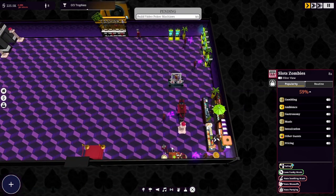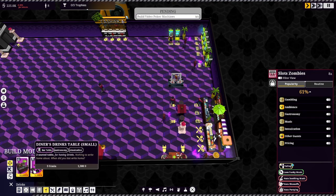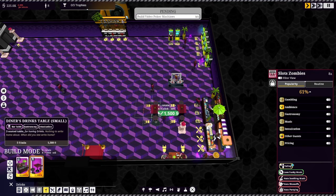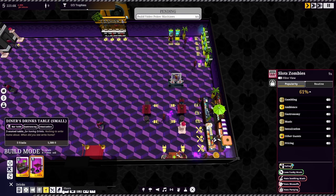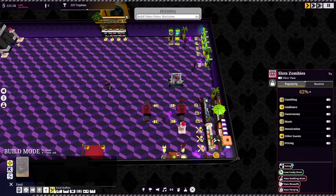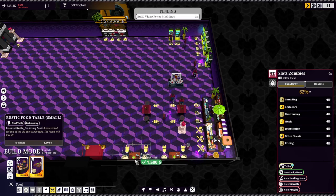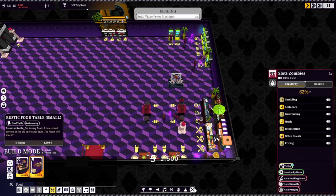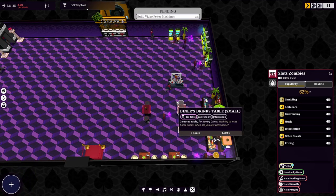Put another couple slot machines just to make sure slot zombies have enough brains to chew on. They're not unhappy anymore about the lack of machines — we're good there. But it looks like our food's all pretty busy, so let's get ahead of things and put in more. Another small table here — all our seats were occupied, we don't want that.